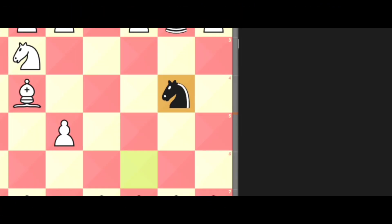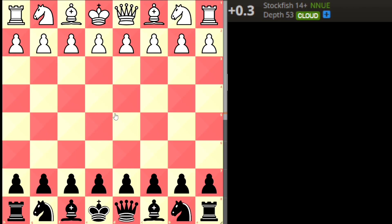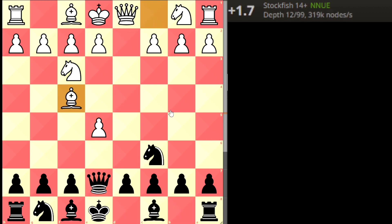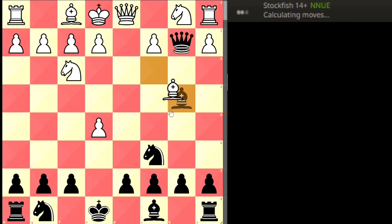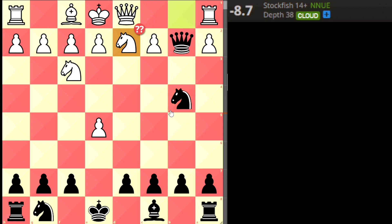Trap 4 again starts with the d4, e5 Englund Complex. White decides to bring the bishop back, queen takes on b2, bishop c3, and now the pieces are exchanged: bishop takes, knight takes, knight takes. You might think there's no big deal since it's just a piece exchange, but white may try to bring the knight out next.